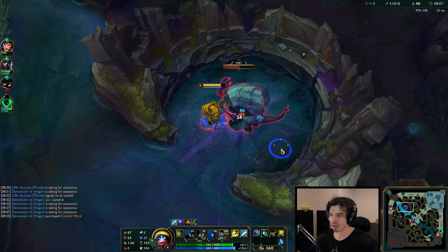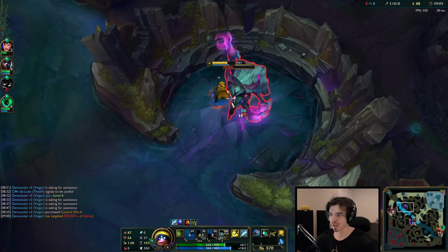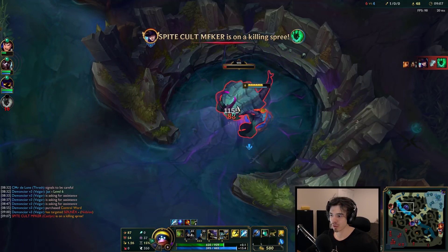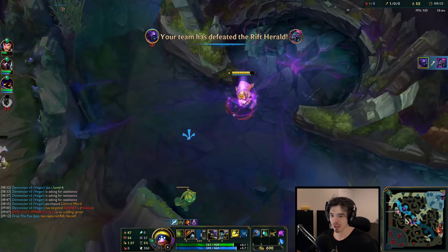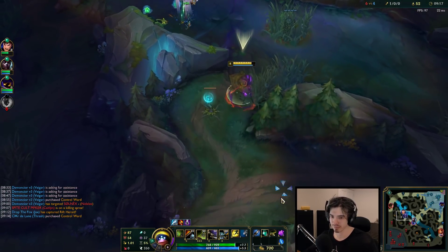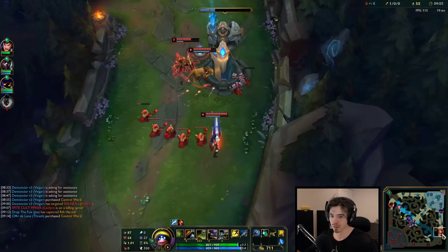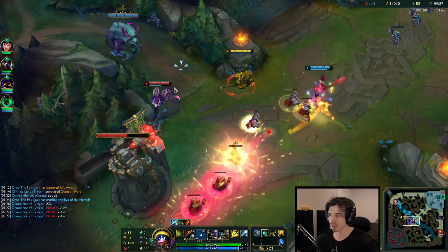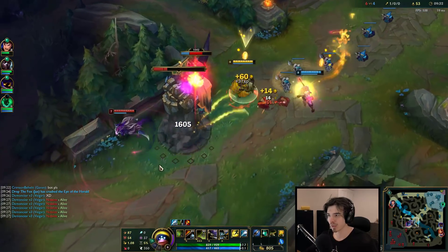We're level six now, so every third hit we do a butt ton of extra damage - really nice. Something on Jax that just makes him passively so much stronger - it's really good getting that level six. Getting this Herald is really nice too; it's going to give us some plates. I think the first Herald to take is really nice; the second Herald is whatever, but the first Herald is really good. Considering what's happening on the map - my bot lane is getting taken - I want to try and return the favour by going for this mid tower here.